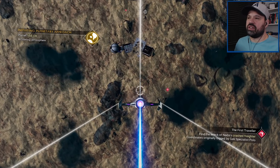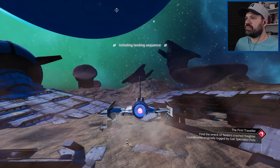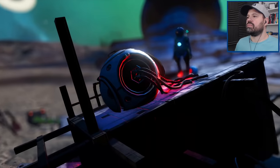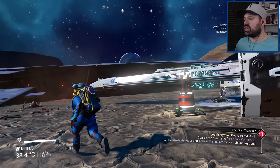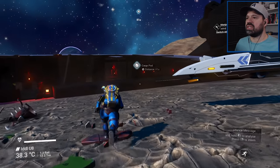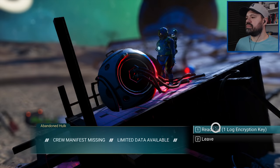Freighter crash site located. I think that's the crashed freighter we saw earlier — let's see if we can land near it. We don't have an encryption key — search the crash site for secure containers using the analysis visor. We're going to dig around for those containers. Let's start with the cargo pods inside. There's the encryption key — let's read the log.